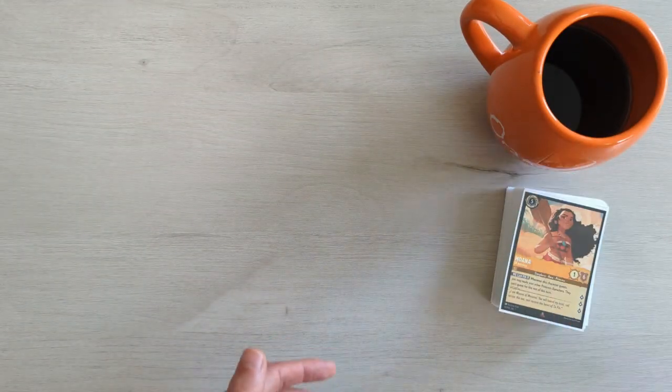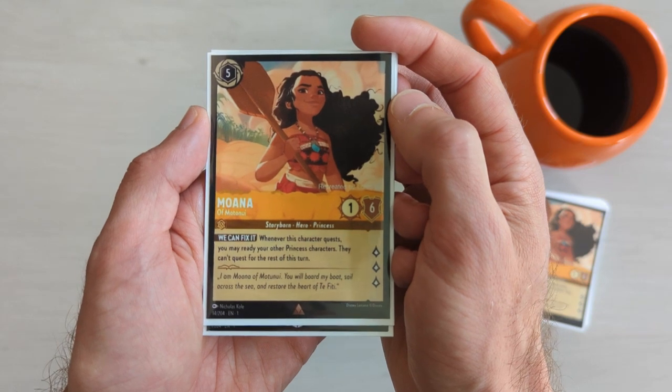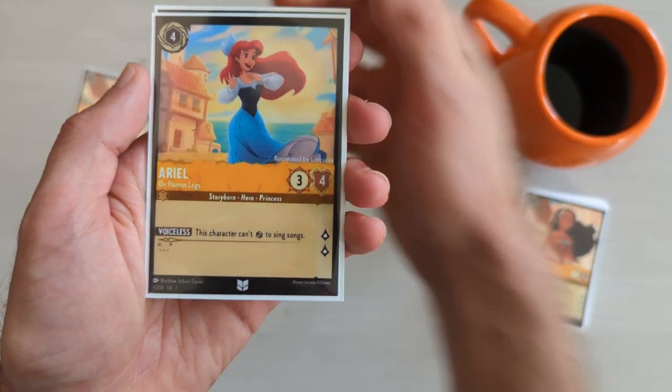Let's start by adding as many princesses as we can find in the current set of known cards. We begin with the Amber ink, which includes our leading lady Moana, along with Ariel and Minnie Mouse.